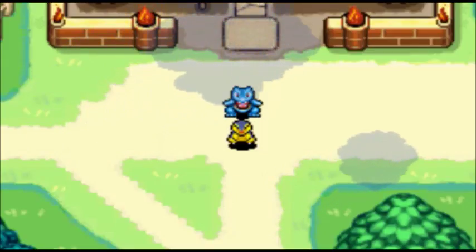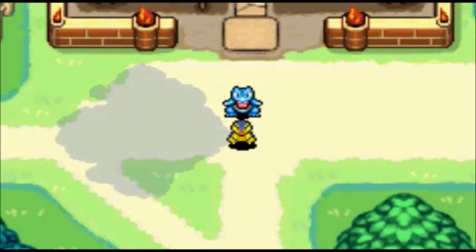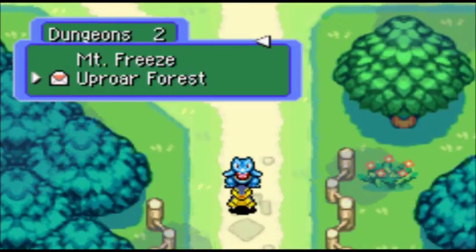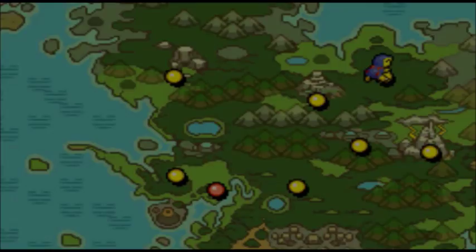Hey guys, this is ShinyZachrom and welcome back to another part of Pokemon Mystery Dungeon Red Rescue Team. Last part, we went to Upward Forest, stopped the Mankey Gang, and with the help of Mankey Gang, Peel Chestnuts, Wynut, Caterpie, and Wobbuffet, we got our Rescue Team base renovated. This part, we're just gonna head through and try and get some missions done.